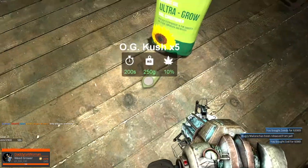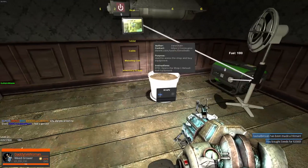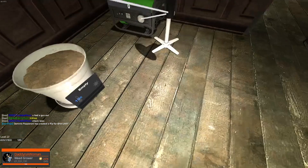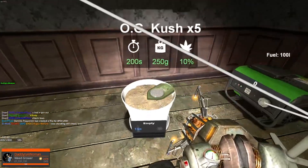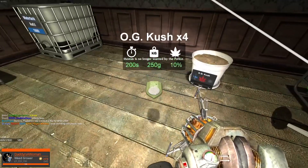You want to pick your OG Kush up and take your soil over. Then go to inventory, pick up your seeds, and drop them on the floor. Using the gravity gun, take the seeds and put them in the soil — you'll see the count drop to x4.